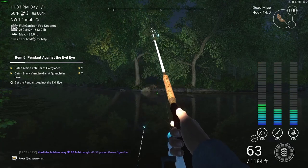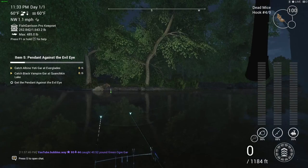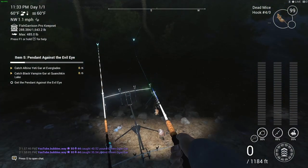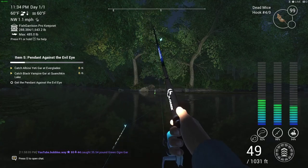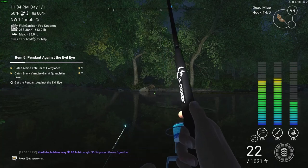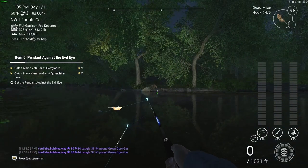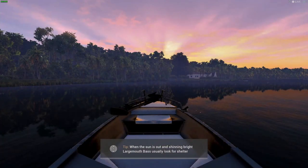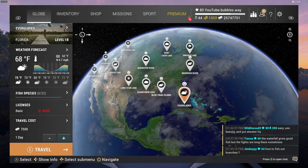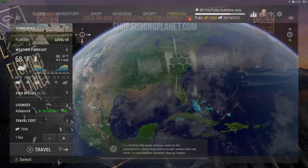Look at these rods — I don't even need any more fish at this point. I'll show you my rod setups, but you don't need gear this strong. The bottom sniper rod or even the heavy chaser would probably do fine, since the fish are around 40-ish pounds. That's what we need — now we can get out of here. We're going to the next location, which was Everglaze. Always make sure you buy the advanced license when doing these missions.